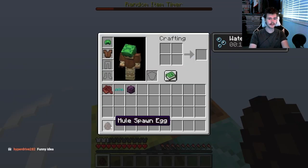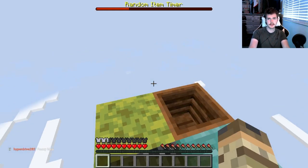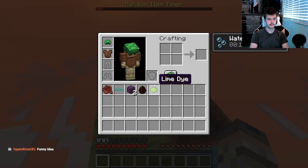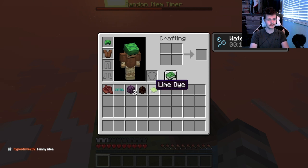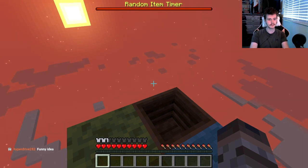Oh, a mule - we can have a friend! We need to save that guy, get a little friend up here. Oh, it gave us another chorus plant - that's our first duplicate. There are literally thousands of items in this game and I get a duplicate on what is it, number seven or eight? What are the chances we're already getting a duplicate?